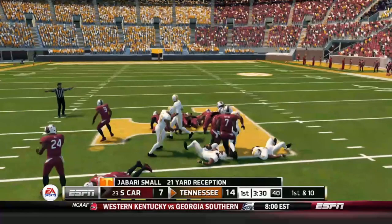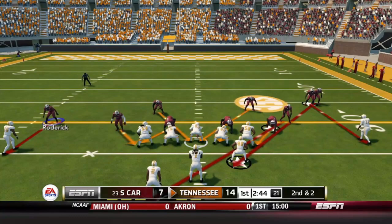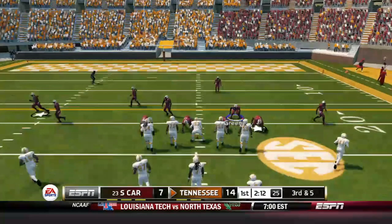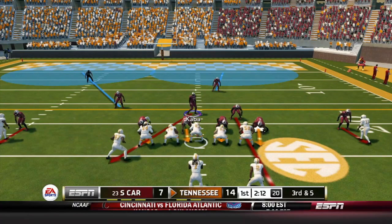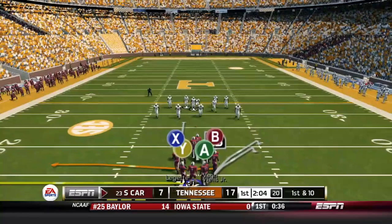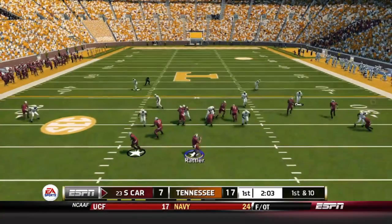But if the defense can't step up — Jabari Small right down the middle for 21 yards — it's going to be tough to come back. Later on the same drive with about 2:40 left in the quarter, Milton fakes it and keeps it himself, rumbling forward for about six yards. Devonnie Reed brings him down. Third and five — Milton out of the shotgun, fires it into coverage, Marcellus Dial had a chance at it, but the Volunteers settle for a field goal. Now 17-7.